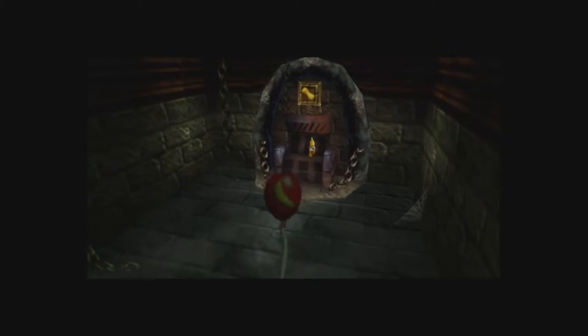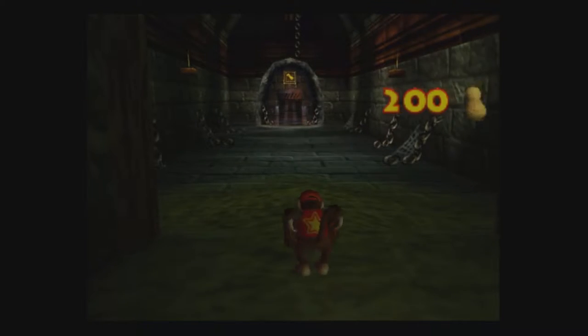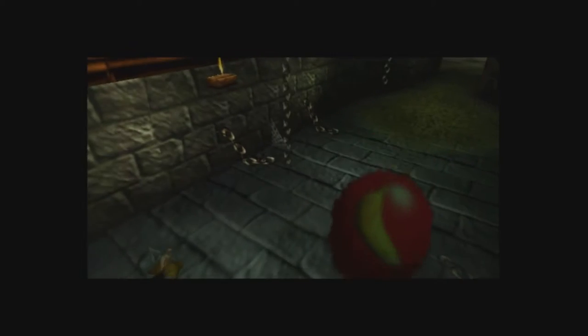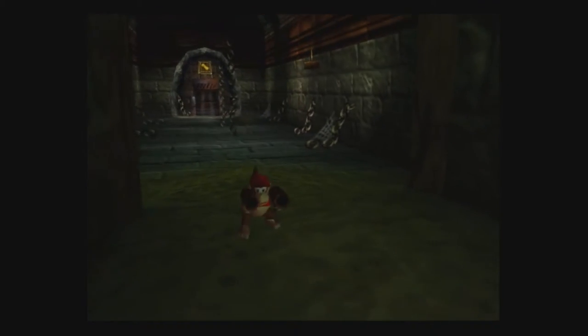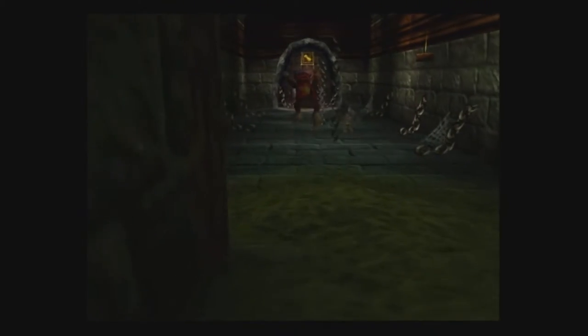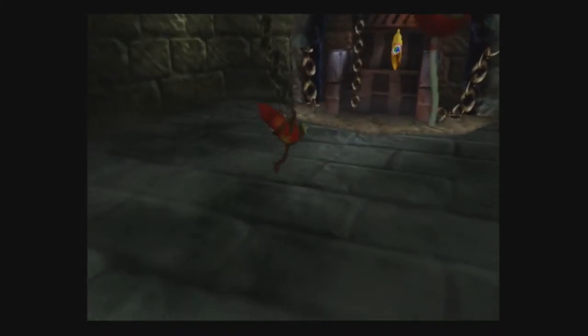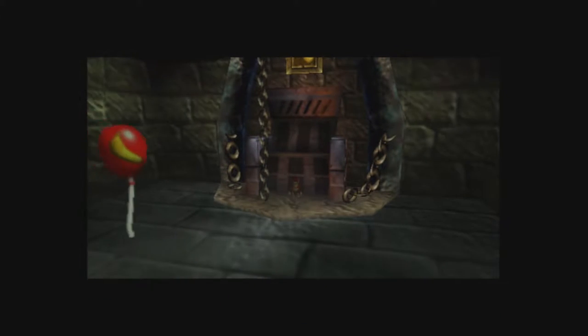Alright, so now we're in here. I'm trying to remember this one off the top of my head, but I don't think this one was too difficult. You just go. There we go. It's called I Got Away. It's banana 181.